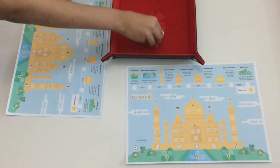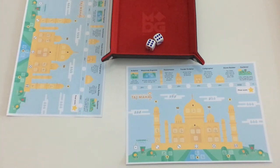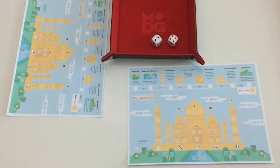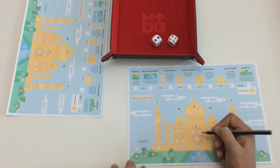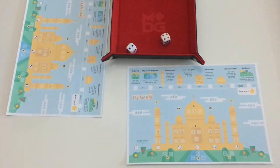Next we roll two sixes — I use that to place a six at the bottom of a minaret. Then a two and four: I go with four and also add two, working on the calligrapher. Remember: for the calligrapher the bottom value must equal the sum of the two values above it.